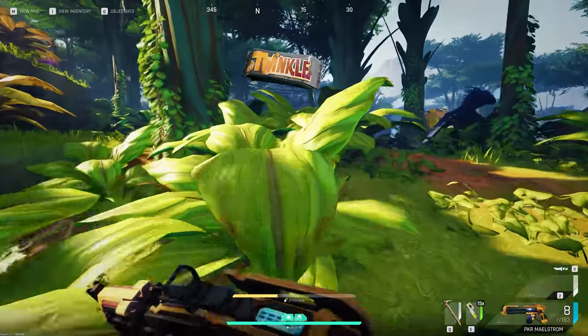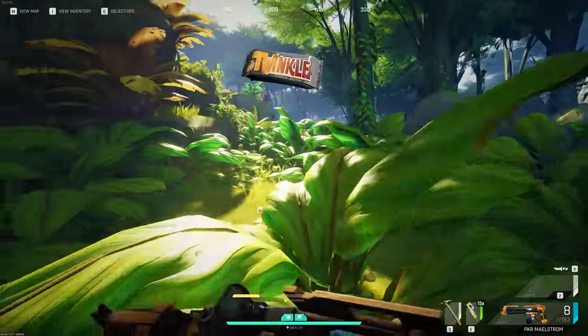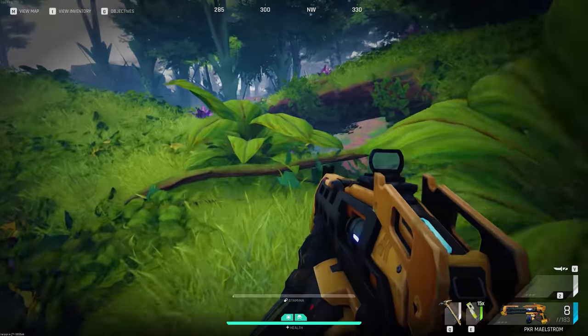Nutritional bars are needed for some early upgrades — I would keep maybe a stack and sell the rest. They can be hard to find; they're usually found in lockers or coolers. Keep around a stack and sell the rest.